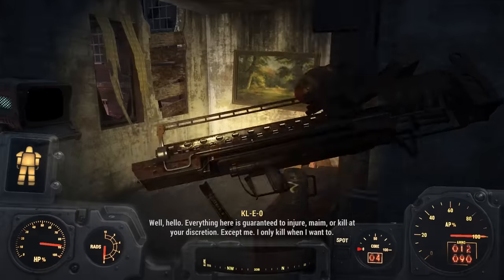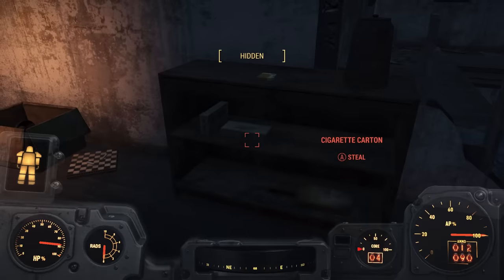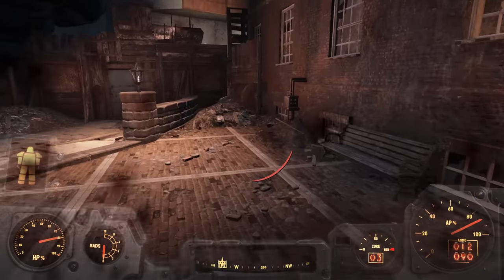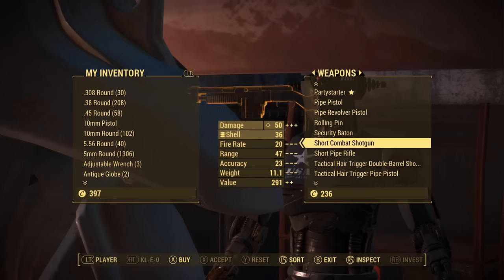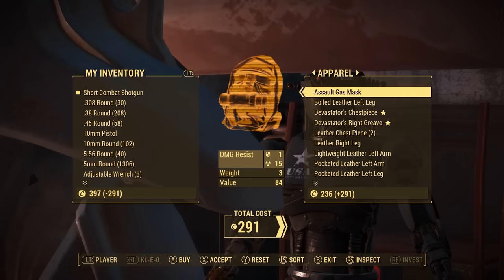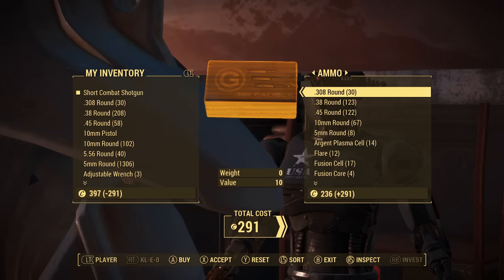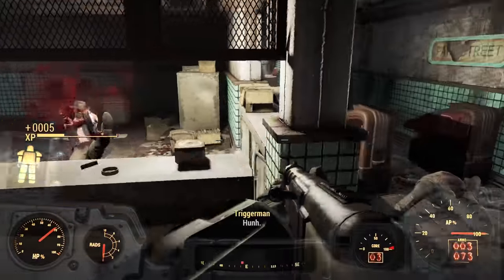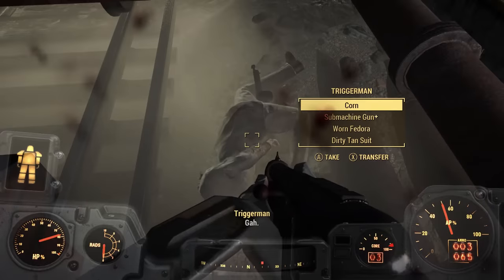I caused a small incident in Good Neighbour by stealing a Fat Man and a mini nuke from Cleo, which rustled the feathers of the townsfolk. I didn't really have a use for it in mind, but it couldn't hurt to have one — and with the power armor I have, I could probably tank a hit if I fire it in close quarters. I also procured a combat shotgun the legal way by purchasing it, because I'm going to confront the underground gangsters and a close-quarters weapon seemed like a very good idea.